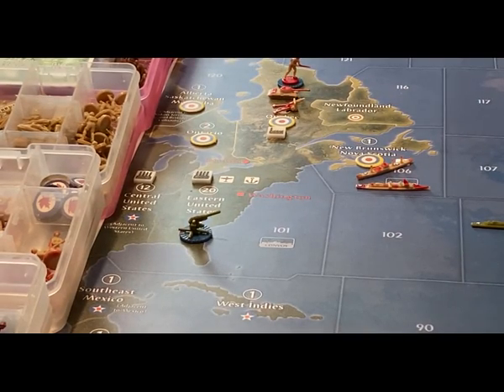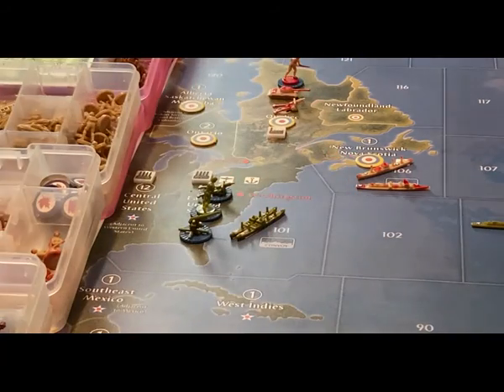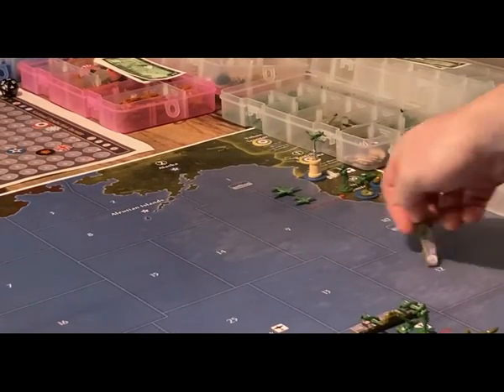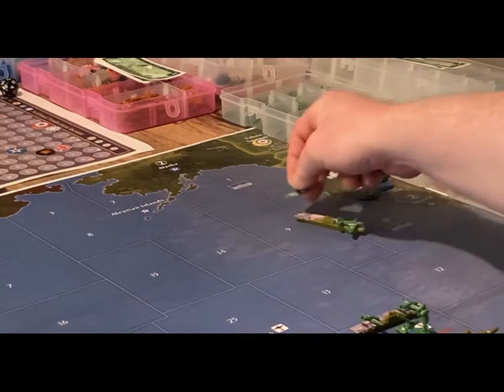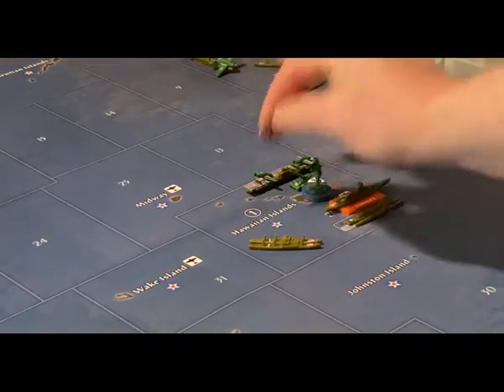For placement of new units, on the Atlantic side two new transports go to C-Zone 101 and two infantry and two artillery are built in the Eastern United States. On the Pacific side in C-Zone 10 around San Francisco, they build the new carrier, place existing air units on it, add a submarine, and a new transport.